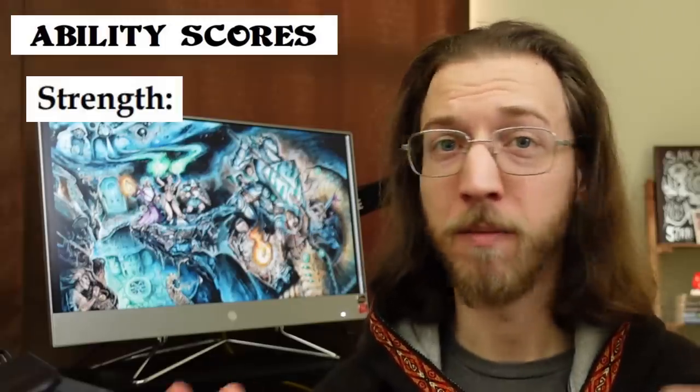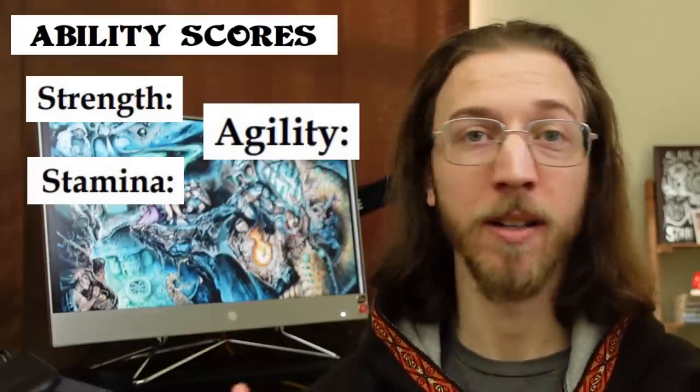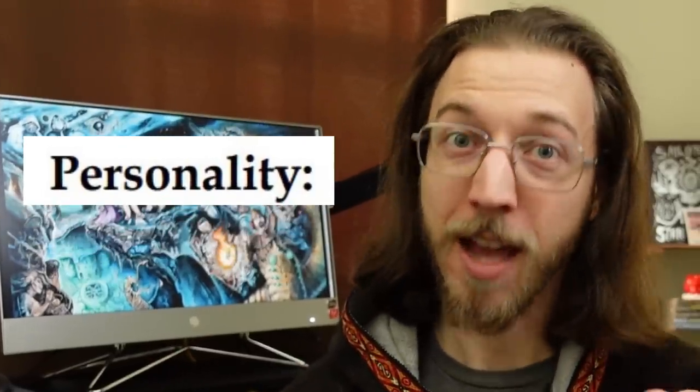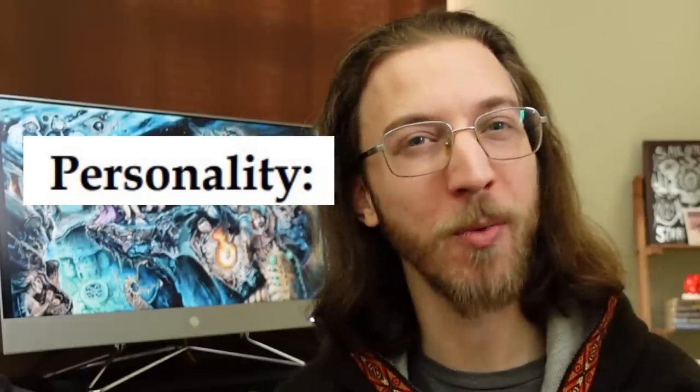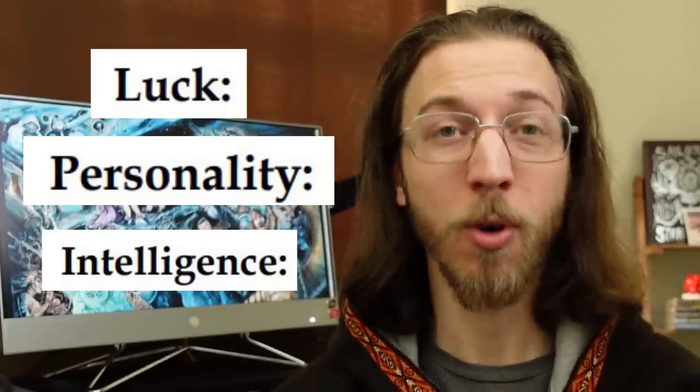The character abilities of DCC should be very familiar: Strength — you know that one. Agility, same as dexterity. Stamina, same as constitution. Personality, same as charisma — but also kind of wisdom. Intelligence, you know that one. And Luck, which you remember from earlier! The luck stat is one of my favorite innovations from DCC — you can call for a luck roll whenever you're not sure what else to use. Is the bad guy standing directly beneath the chandelier? Maybe — roll luck!